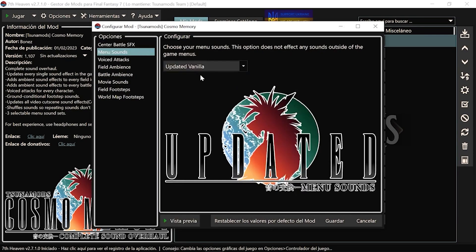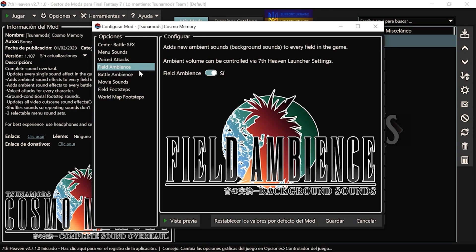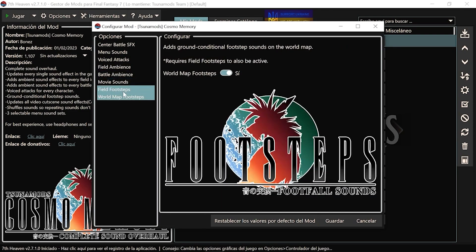A mí me gusta la música en Vanilla pero mejorada, pero vosotros podéis, por ejemplo, poner la música del remake si os apetece. Igual con las voces de ataques: esto está muy chulo porque al atacar ahora hacen sonidos. Todas estas sub-opciones van a gusto del consumidor.